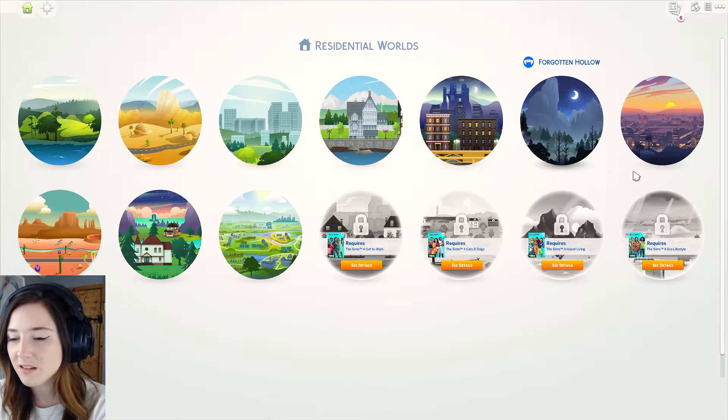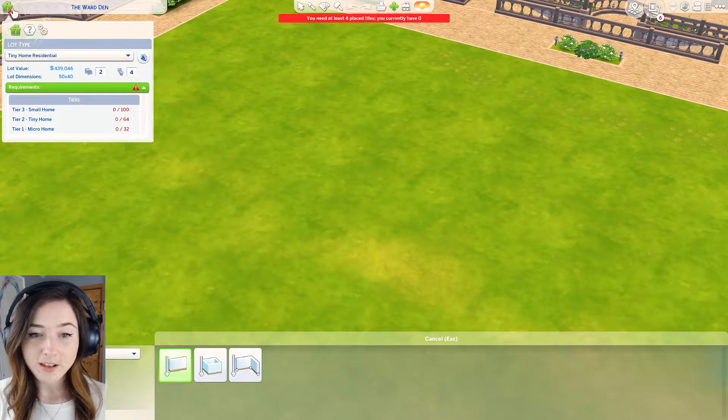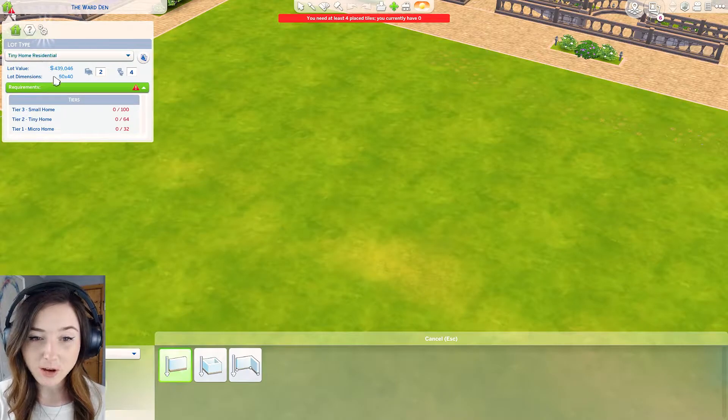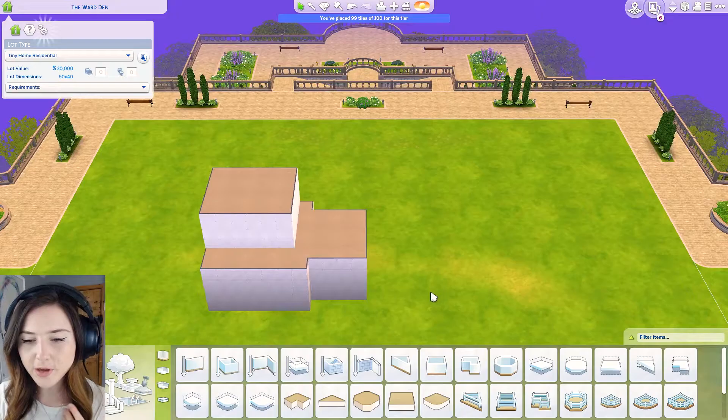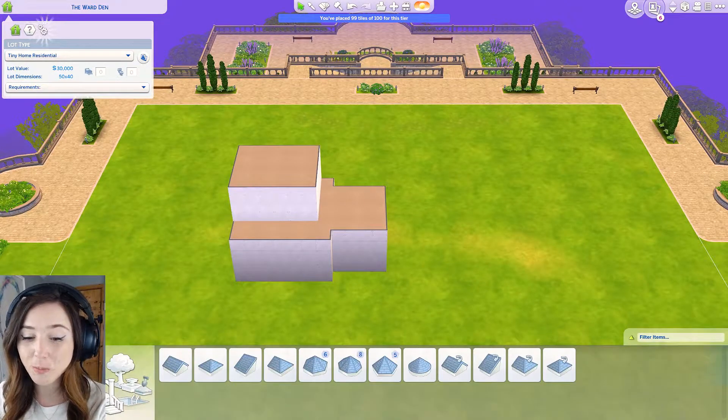What do I want to build? Honestly this takes me like a good solid 10 minutes to pick. So we are in Dull Cell Valley because this is a really expensive lot which automatically helps with the price of this lot. So it's currently worth - whoa that is actually a lot of money. Okay so I'm actually going to do something different and I'm going to try and turn this into a modern house.